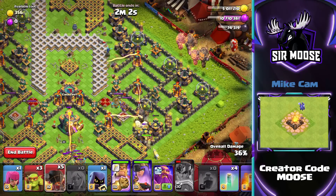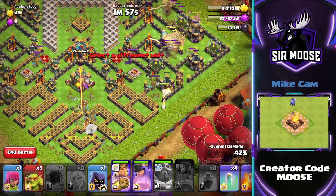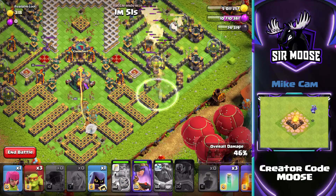Then send in the King. This part's very important — Grand Warden on air mode. Send all your rocket balloons in really quickly on the right; the remaining ones, you should have 9. Then use the Grand Warden ability immediately to protect those rocket balloons, and then protect your King on the right.